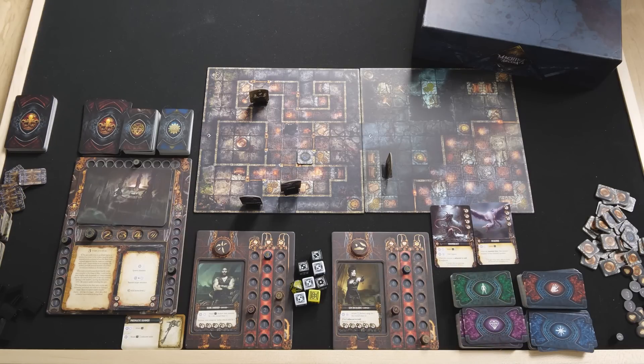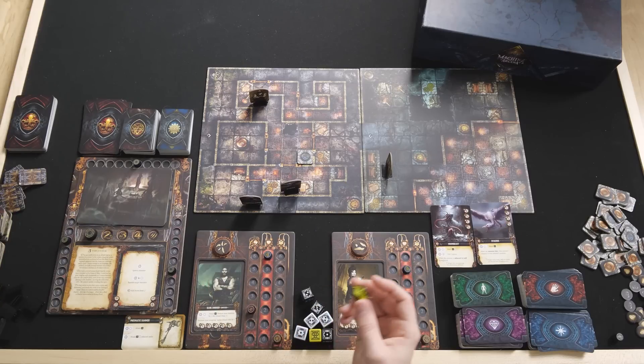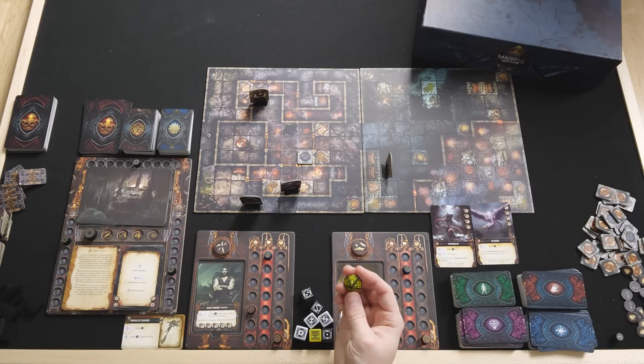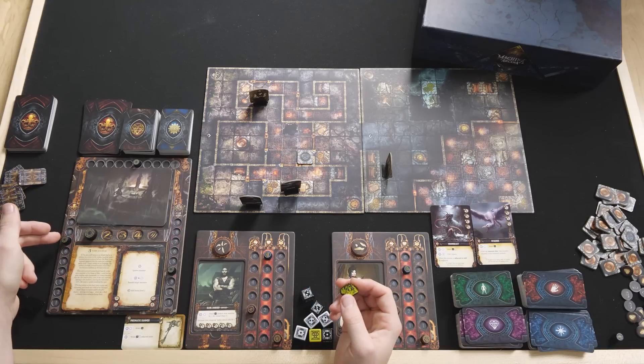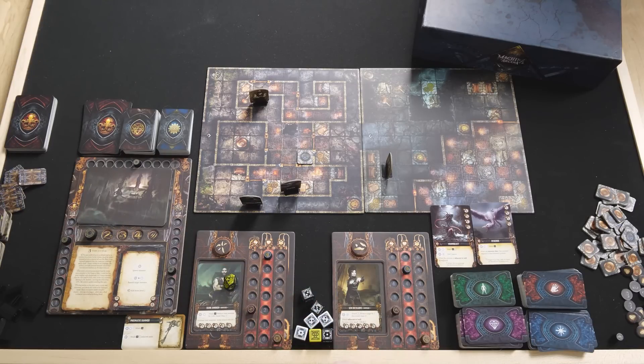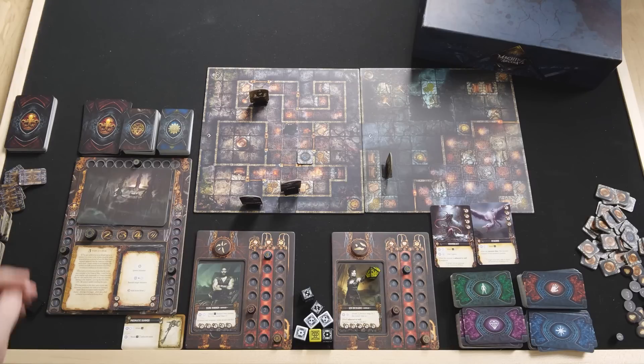Our stamina goes to 0 — we've used it all — and now it's the monster phase. In the monster spawn phase, for each adventurer you roll a 10-sided die and compare it to the current monster threat level. We roll for Hank and get a 4 — lower than the current threat of 7 — so we lower the track, making it more likely to spawn monsters next time. Kim rolls a 2. No monsters this round.